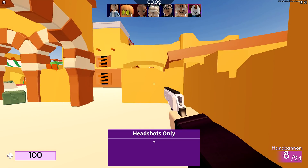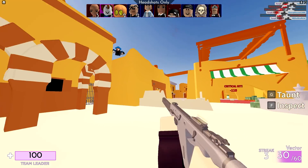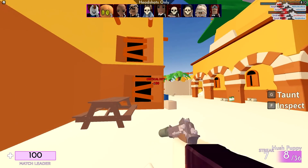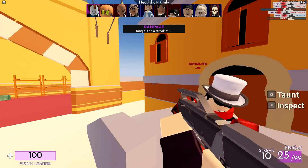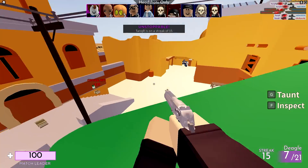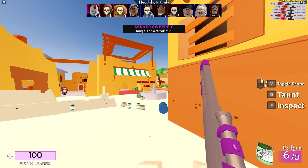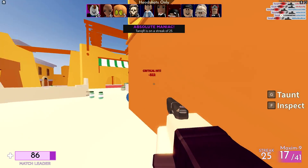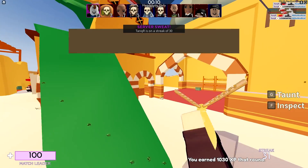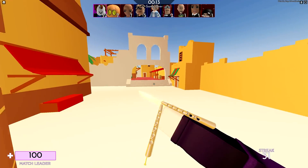Crosshair number four is a small white one, so this should be interesting. Usually I do go for smaller crosshairs. I really enjoyed that crosshair — that was definitely a lot more visually appealing. I think that is on par; it's even between two and four so far.